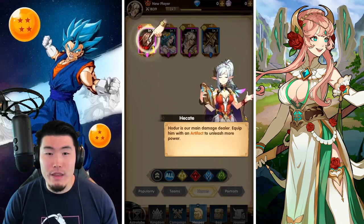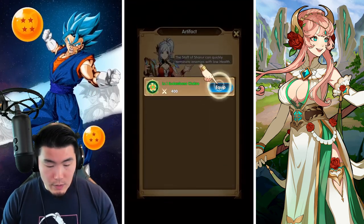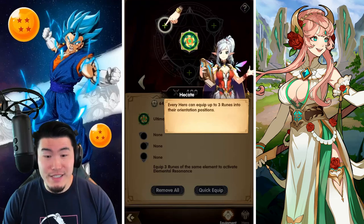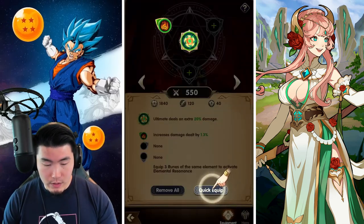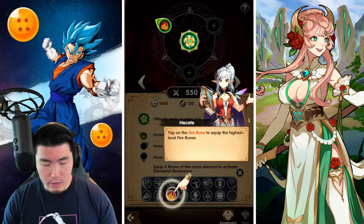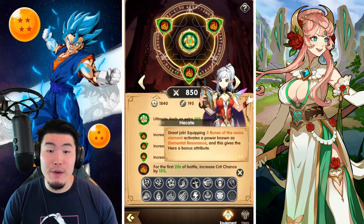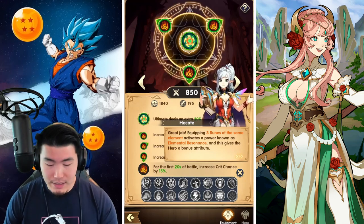Hodor is our main damage dealer, so we equip him with an artifact — a level one Sudarshana Chakra which gives him 400 attack. Every hero can equip up to three runes into their orientation positions. Fire rune gives 150 attack. We can also quick equip. Equipping three runes of the same element activates Elemental Resonance, which gives the hero a bonus attribute — for the first 20 seconds of battle, increased critical hit chance by 15%. Okay, that's good.